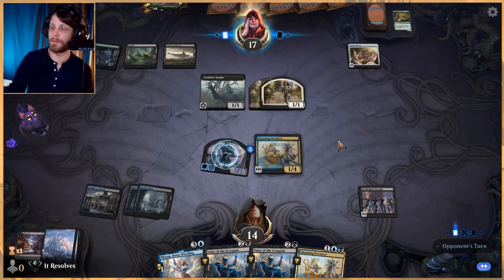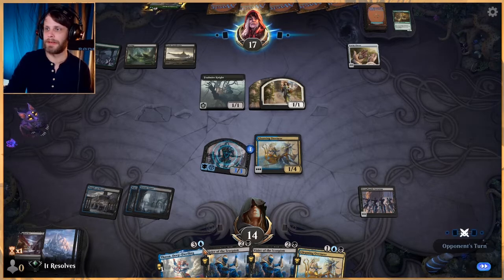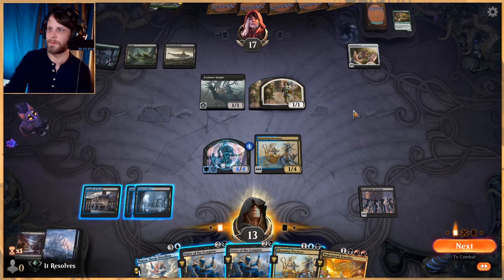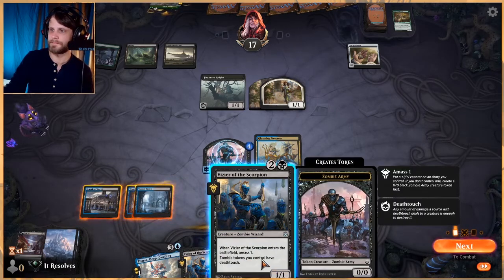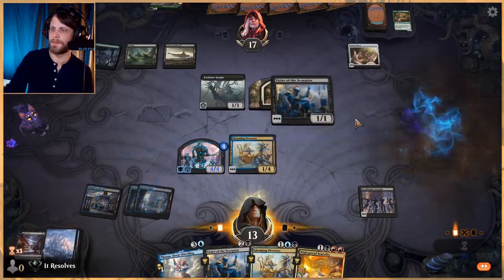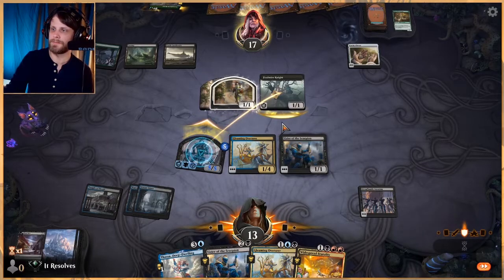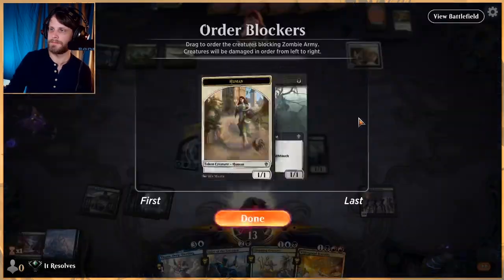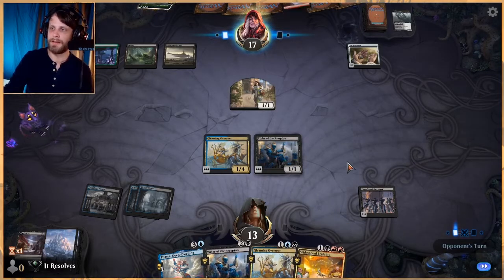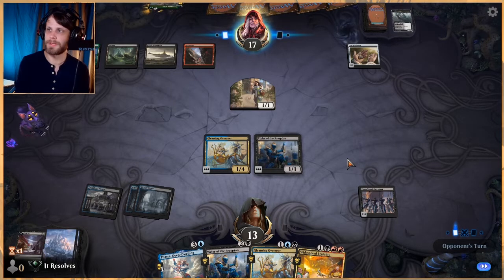Next turn we can get either the Vizier of the Scorpion or the Gleaming Overseer number two down and really start pumping this guy up, which is going to be great. If we get a land we can obviously play Thassa, but I'm kind of in the plan of just going wide here, especially against this deck. I think that actually works pretty well. Let's just get the widespread stuff going here - not Widespread Brutality. This has Death Touch, so we'll get to kill everything here. It does look like they actually do run red, so Bonecrusher Giant is very much a possibility.